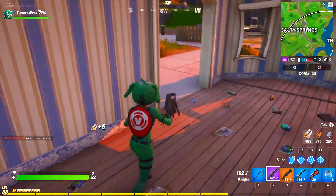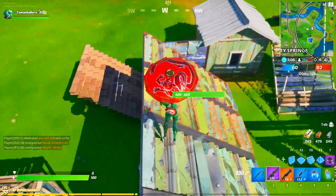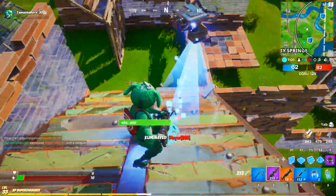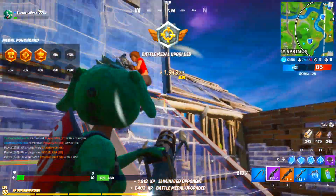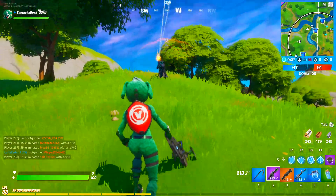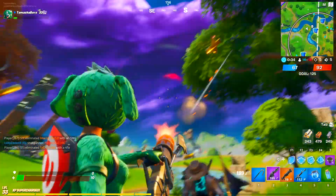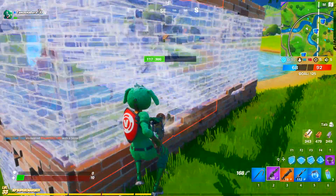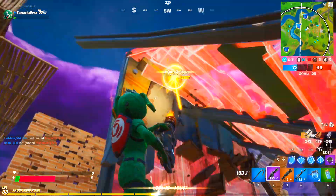The first step is to find a minigun from a chest or even from supply drops. Make sure that you are playing Team Rumble, because in Team Rumble you will get many opportunities to deal damage. You don't have to eliminate somebody — all you need to do is deal damage to complete your challenge.